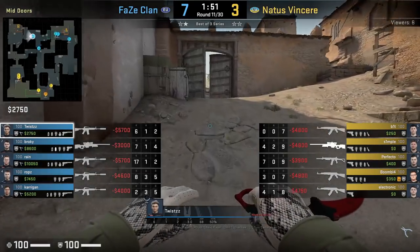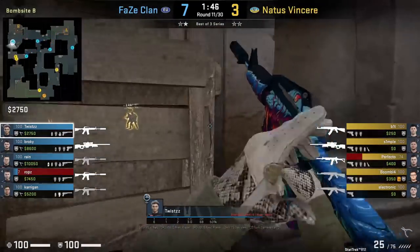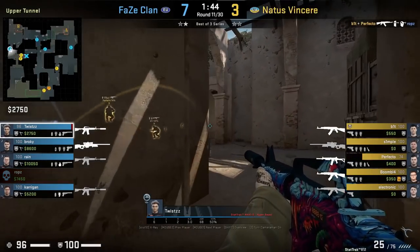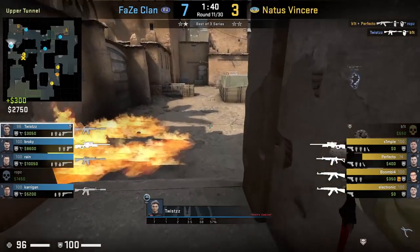Twist rushes up tunnels but before doing so throws a molly outside tunnels to make it appear that tunnels is mollied off from the sound cue. He pushes into tunnels and kills Bit, then falls back. Granted, ROPS pushed lower taking attention off of Twist as well.